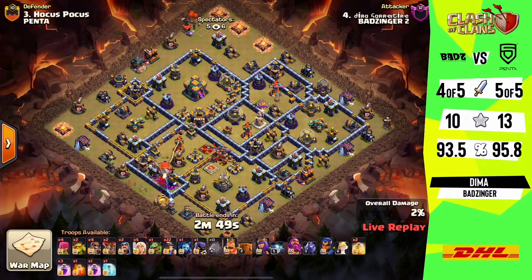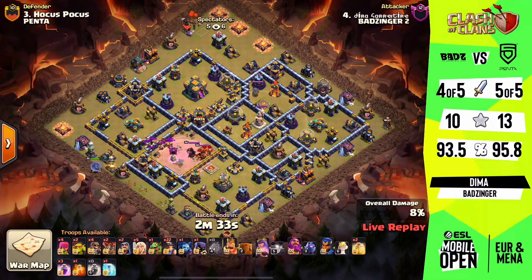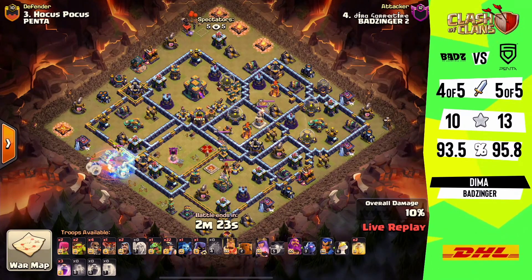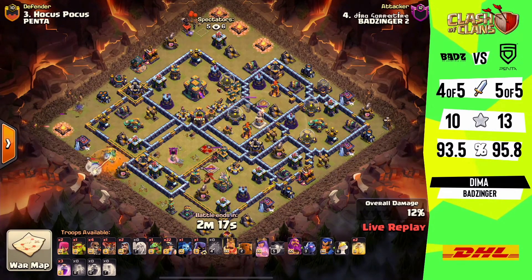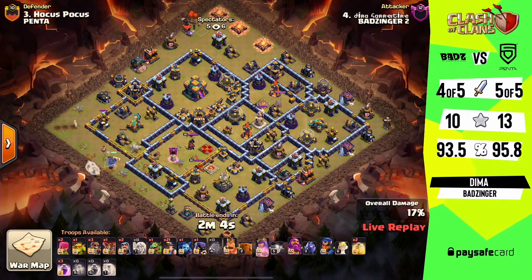Now we're going to see from BadZinger's side if they can take down Penta with Hocus Pocus defending this time. Penta in a great spot — they had the percentage on their side. We get the yeti blimp to come in. Let's see if BadZinger can finish off strong — it picks up not only the value of taking down the defenses within that compartment but we get the double duty of pulling out the clan castle troops. We want to get those in a section where the queen can help pick them off very quickly with very limited damage coming back on her. The queen is continuing from that 8 o'clock position, taking out some of the structure — the scattershot is the main focus as well as that air defense.